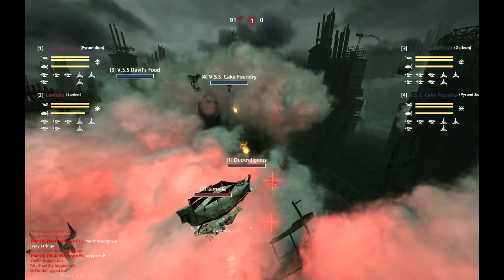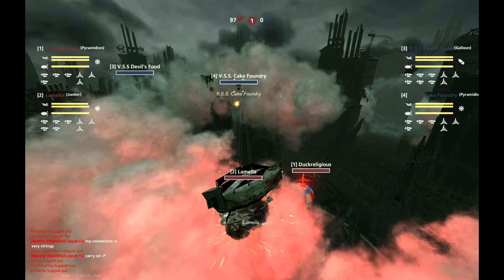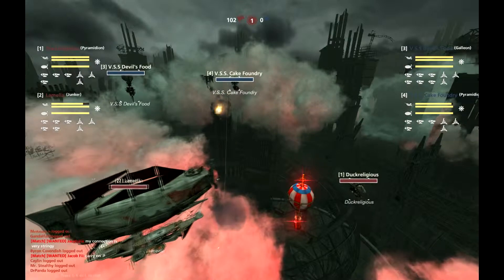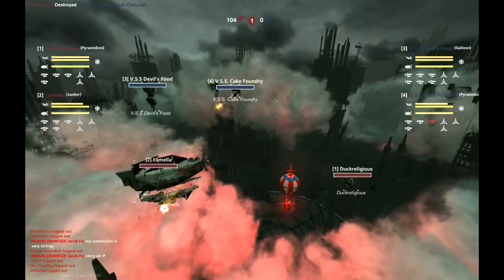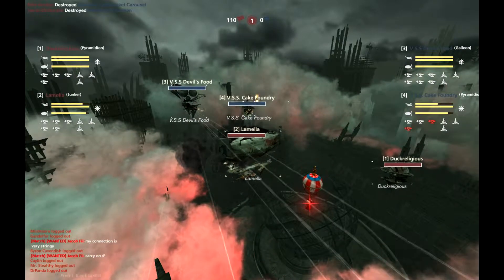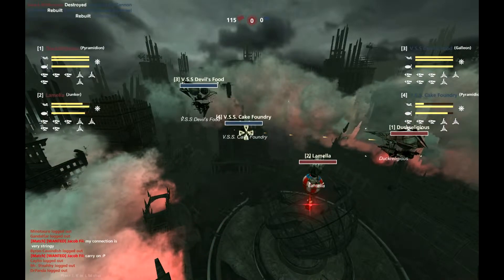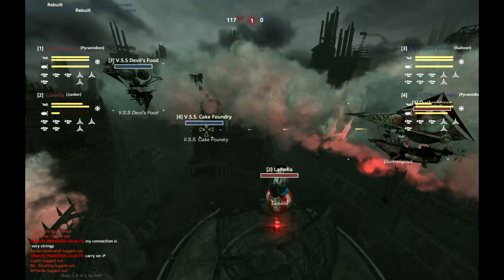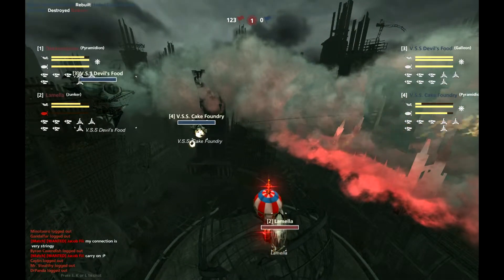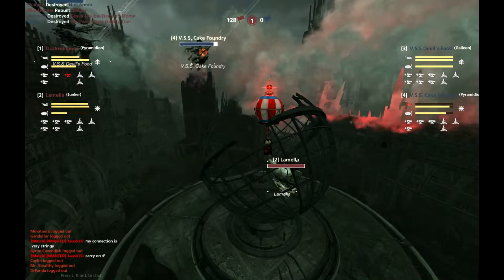Hades and Banshee emanating from the Cake Foundry. Looks like Lamella is going to go left side, locking that Artemis-Hades trifecta onto target. You can see the innate tankiness of the Junker — the Cake Foundry is probably in the third clip. Duck Religious really needs to engage here; I'm not sure what the holdup is because Lamella might be in a little spot of trouble. It's going to be a tough mortar shot, however they're still holding the point. Oh no — Lamella's in the globe! You've got to watch out for that globe — it's like a death trap.